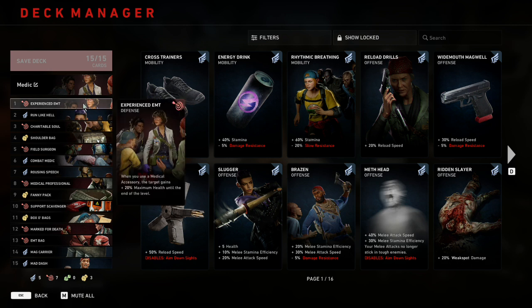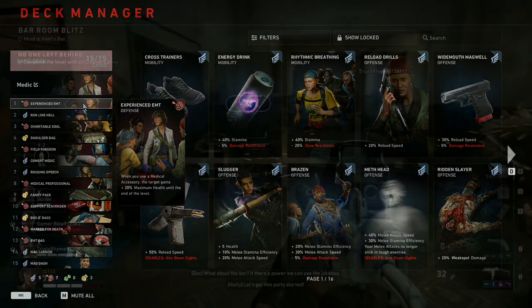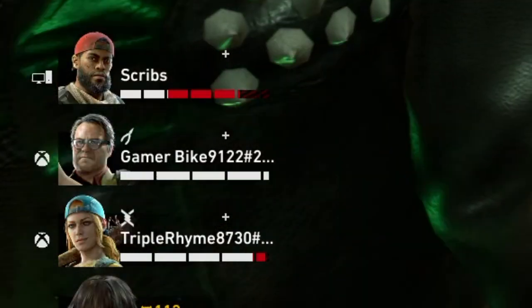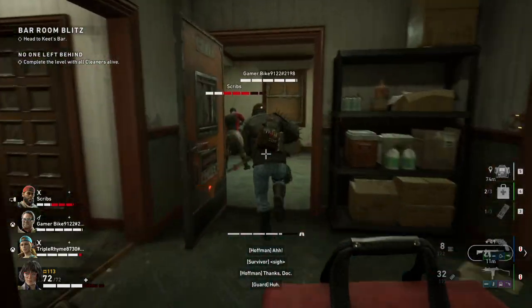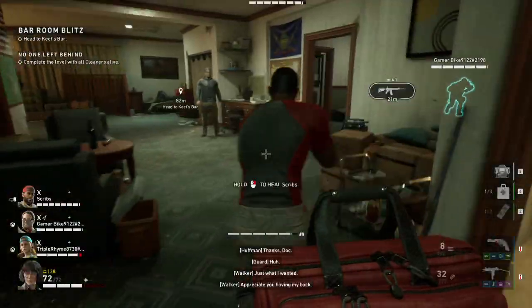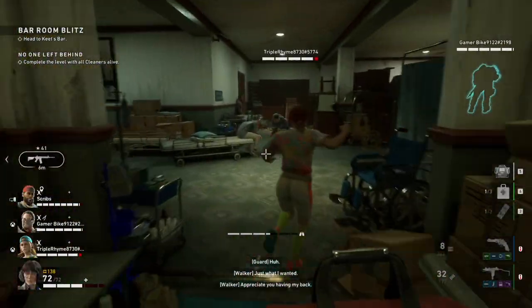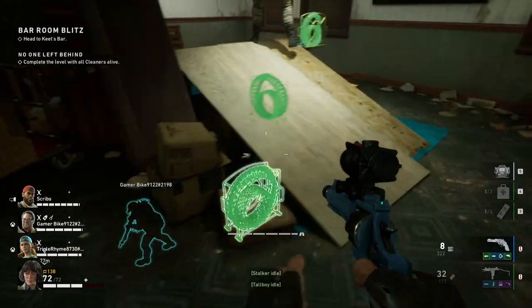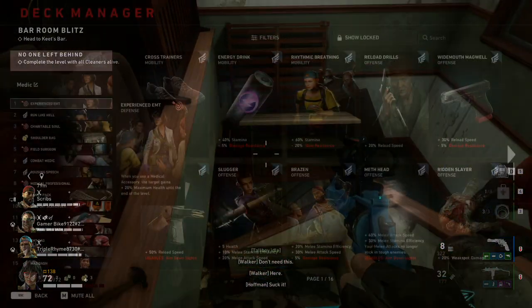In the number one spot we have Experienced EMT, which says: when you use a medical accessory, the target gains plus 20 maximum health until the end of the level. There's a trick you can do at the beginning of every level — open the door, have your teammates stand outside, shoot them once with the pistol, then give them a bandage or pills. For the rest of the level they'll have plus 20 max health. Just for having this card, you're giving each player a fifth of their health completely for free. This is by far the best card in the deck.